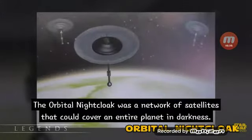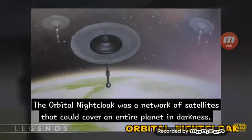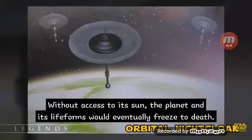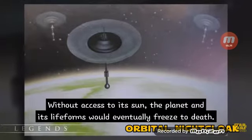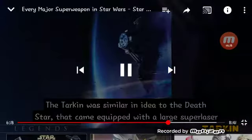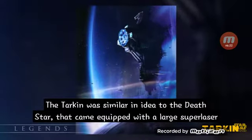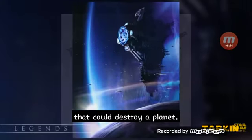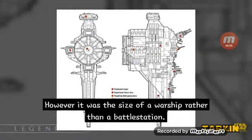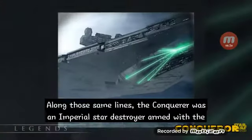The orbital night cloak was a network of satellites that could cover an entire planet in darkness. Without access to its sun, the planet and its life forms would eventually freeze to death. The Tarkin was similar to the Death Star in that it came equipped with a large superlaser that could destroy an entire planet; however, it was the size of a warship rather than a battle station. Along those same lines, the Conqueror was an Imperial Star Destroyer armed with the same superlaser.